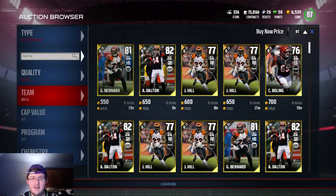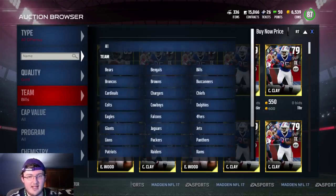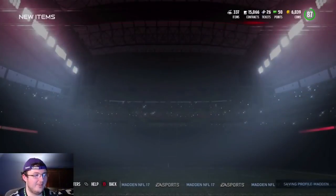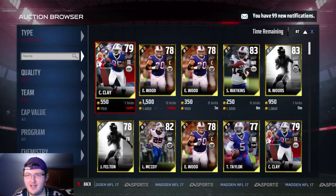If you can complete the set for less than 1,600, you're making your coins back 10 out of 10 times. And that's just a fact. You're going to make your coins back and everything's going to be great.